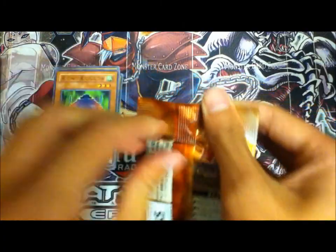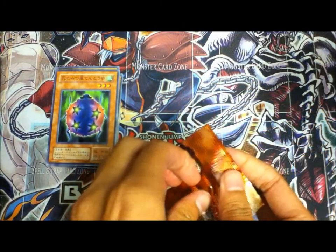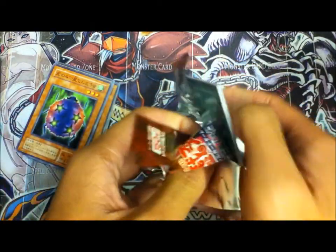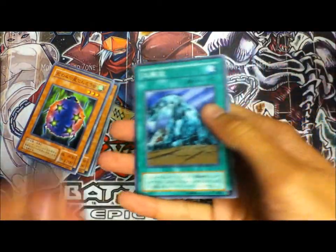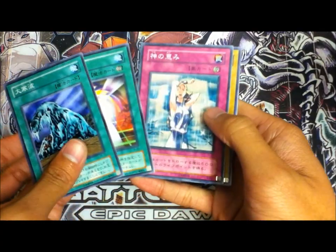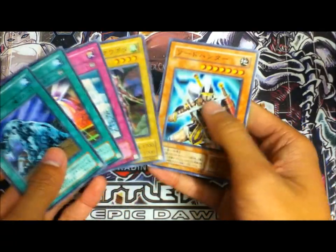And last pack. We got Cold Wave, Battle something, Solemn Wishes, Bat, and Sword Hunter.